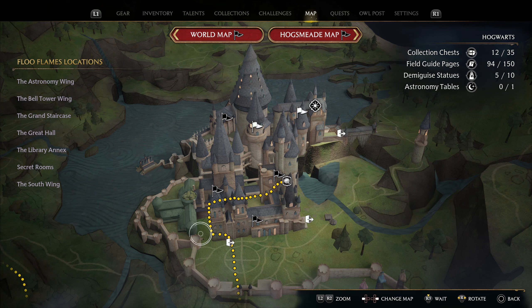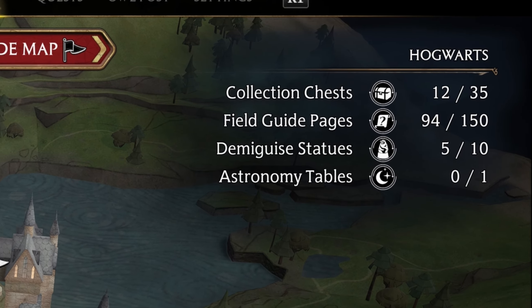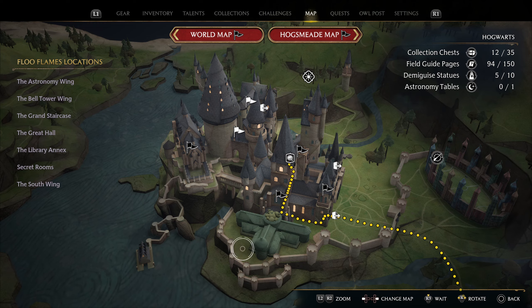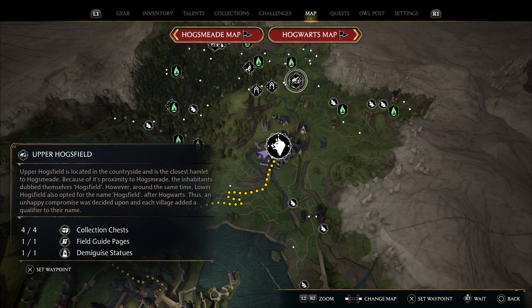On the right-hand side of the map there's a legend showing the area you have selected and the different collectible items and field guide pages available. Completing these events unlocks challenges and gives you various benefits. If you're looking for Demiguise Statues, the legend shows how many are in that specific area — for example, I have 5 out of 10 in Hogwarts. When you hover over a town on the world map, a pop-up shows exactly how many statues, field guides, or collection chests are in that area.